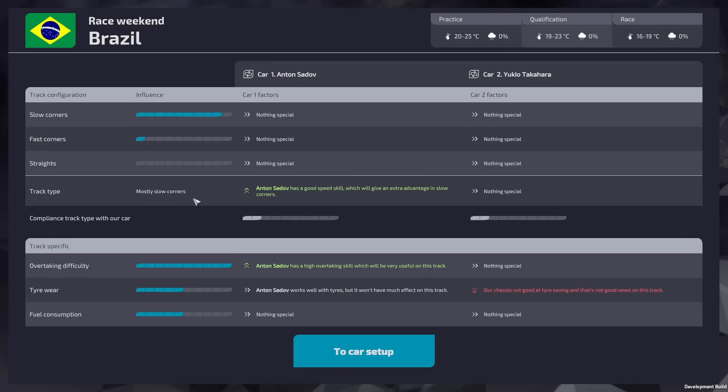Brazil's track type is mostly slow corners - not great for us since our car isn't built for that. Fast corners only rate a 1 and our car is weak there. The forecast for the entire race weekend shows no rain expected at all. The temperature window shown is the expected air temperature rather than the tire temperature itself. Overtaking difficulty is maximum and the car doesn't really fit this track well - this might not be a great race for us to judge our performance.